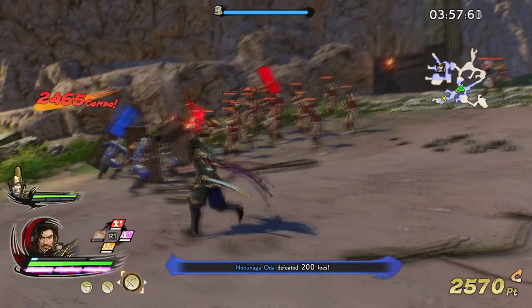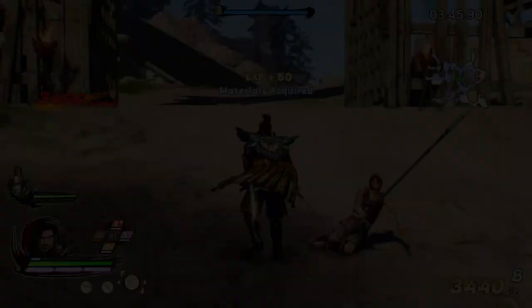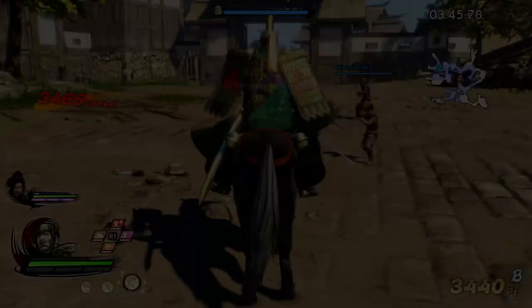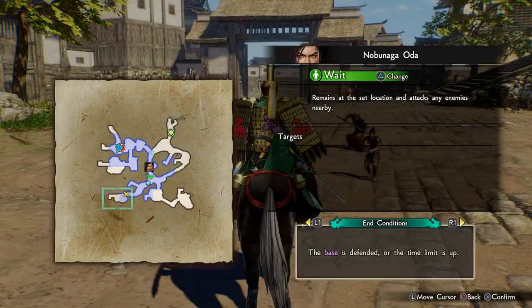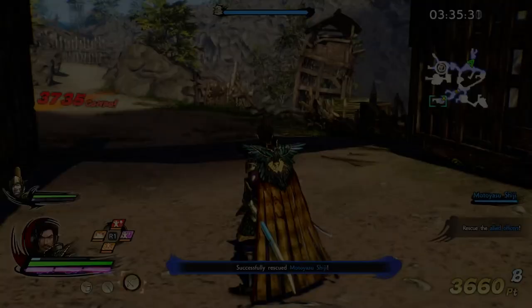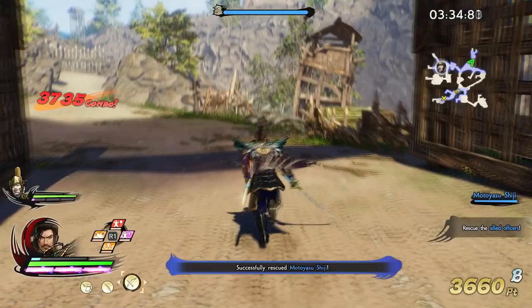As soon as you take out this last troop, switch to your friendship character and get the character you were just using to wait here. Take this guy out, and by the time you do you can switch back and wait for the target person to spawn. I'll activate my power ability here while waiting.